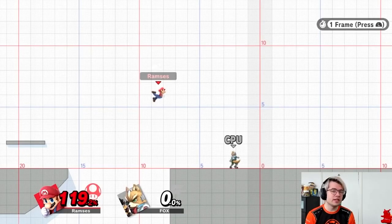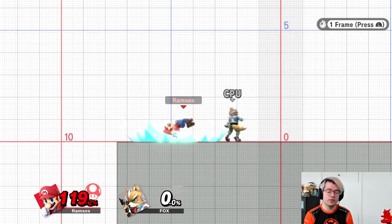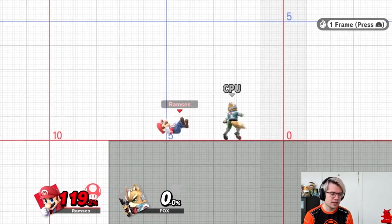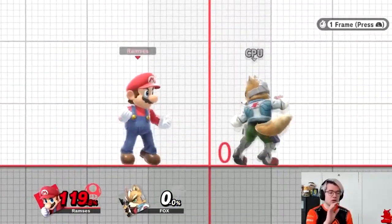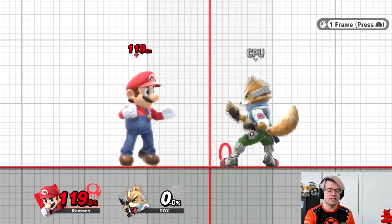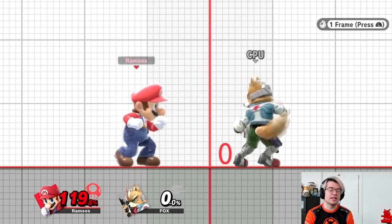During tumble, Mario will be tumbling down. We can do anything we like during this time. However, we should be careful because if we don't do anything, we will fall on the ground in what is called a tech position. If we are in this position, we can only do three things: get up normally, roll to one of the sides, or do a get-up attack by pressing A. This happens almost every single time you get hit: first there's hit lag, during which the game freezes; then there's hit stun, during which you cannot do anything; and then you enter tumble. If you then don't do anything, you will hit the ground and get into a tech position.